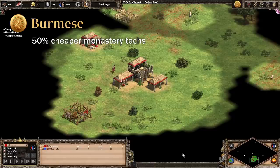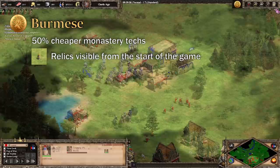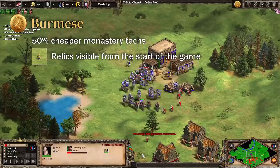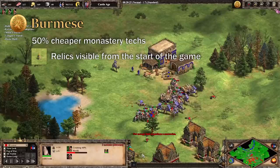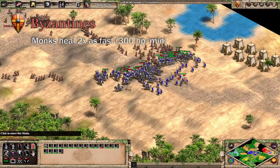Burmese is yet another civ with a relic bonus, but that's not their only one. They get all of their monastery techs at half price, as well as having the locations of all relics revealed from the start of the game. Knowing the relic locations can help predict where the opponent's town center is, as relics don't spawn too close to a player's starting TC. The discounted techs really help you afford the more expensive ones such as Redemption and Heresy, and since you also get your wood upgrades for free, adding a monastery in early Castle Age is not a huge investment.